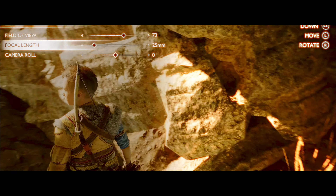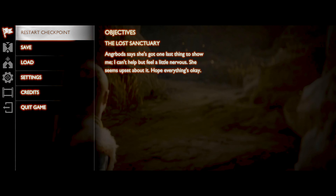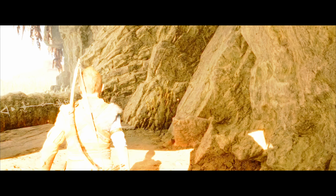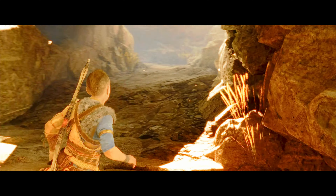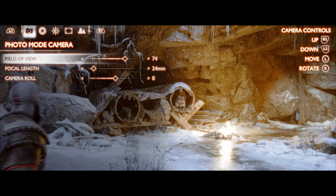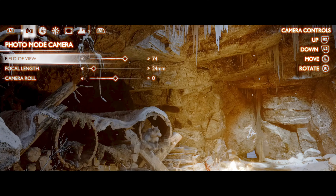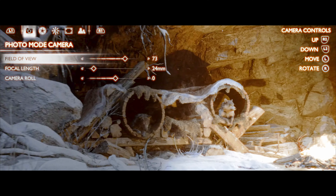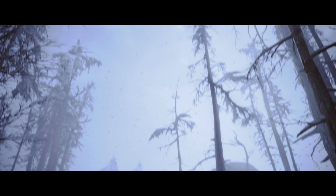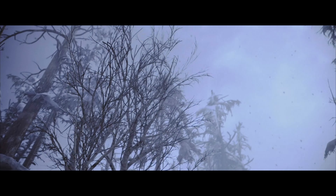but if you use it, it'll happen. I'll be walking around, see a spot where I want to take a shot, go into photo mode, and then my camera's just locked — it won't move anywhere. I'd have to exit photo mode, then move my character to another location just to get it to unlock again. The camera range is also paltry; you can barely go three feet past where you're walking,